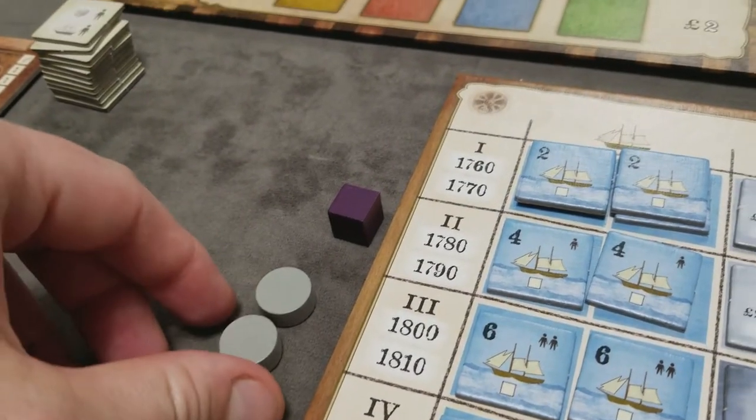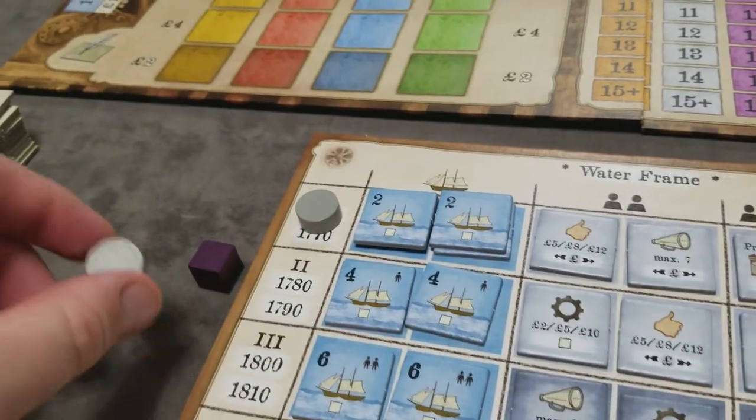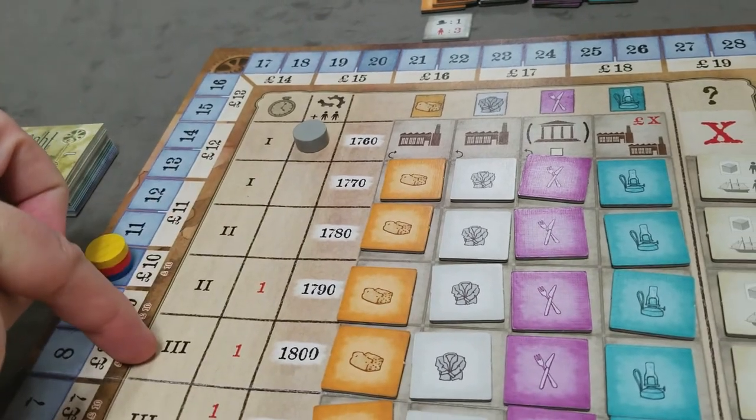Next, place the decade tokens — one on this mat and one token up here. This will track the rounds throughout the game.